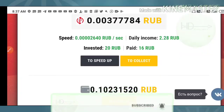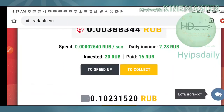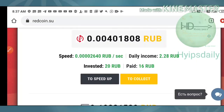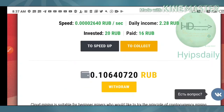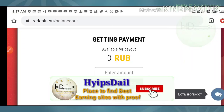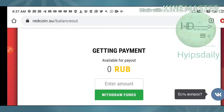Now let me show you how to make a withdrawal. To make a withdrawal, you need a minimum of 5 rubles. First, you have to collect your mined amount by hitting the 'Collect' button, which adds it to your withdrawal balance. Then hit the withdrawal button. One important thing to remember: withdrawals are processed only once per 24 hours, so you have to wait until the next day's processing window to make a withdrawal request.